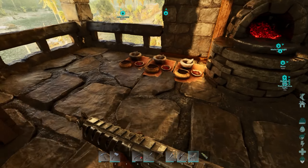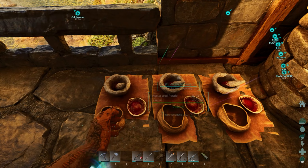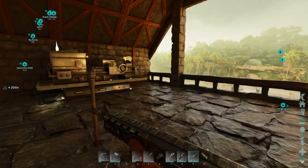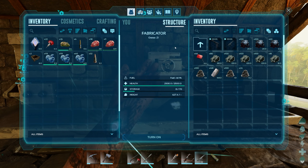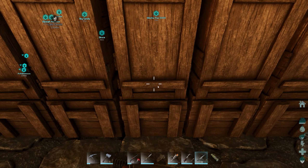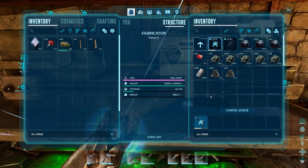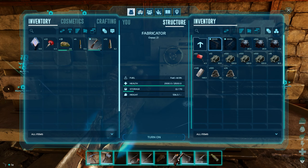I need more cementing paste — craft all 75 of those. Do I have any more in here? Got a little bit more — that'll work. Throw those in, then I need 35 polymer. Let's make those while that's doing its thing. And we don't have any better armor than flak right now. There's our pistol — let's get that bad boy ready too!